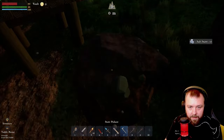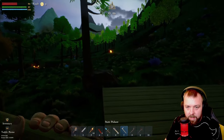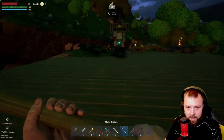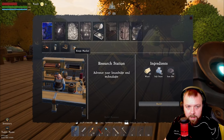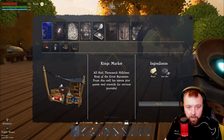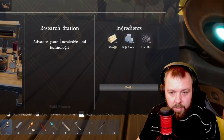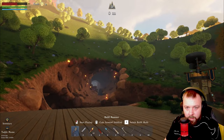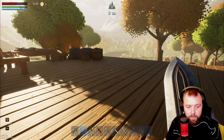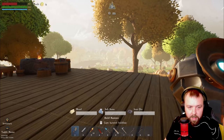We definitely need an axe and a shovel as well. We need the navigator, which requires ruby gems and iron ingots, but we'll cross that bridge when we come to it. We've got an iron pickaxe here which is level two so that's fine. We'll pop these into our hotbar so we can switch between them pretty easily. We've got 68 iron ore so now we can get the research station built.